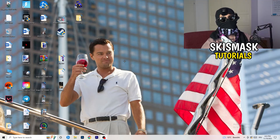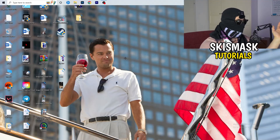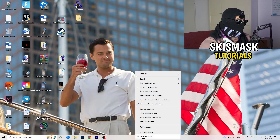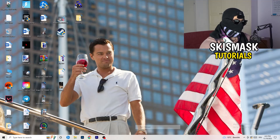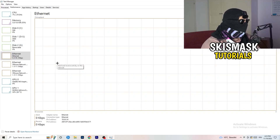The first thing I want you to do is navigate to your taskbar — whether it's on the top, right, left, or bottom; for me it's at the bottom. Right-click on it, go to Task Manager, and open it up. Then go to the top-left corner of your screen where you'll see the Performance tab.